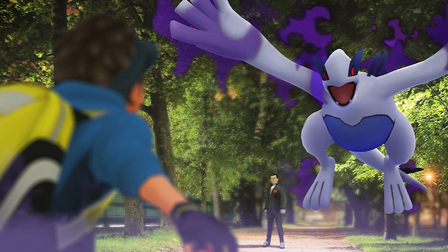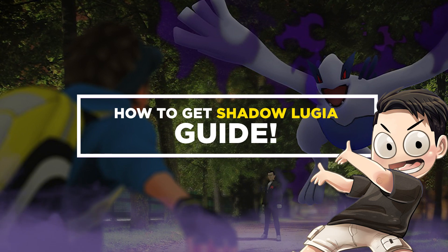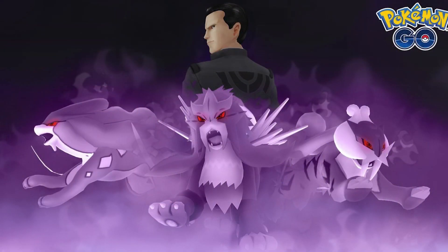How's it going everyone? It's me, it's Count, here with a brand new Pokémon GO video. In case you didn't know, you could actually pick up Shadow Lugia by battling Giovanni right now, and it's actually quite an easy battle compared to the previous Giovanni battles we've had. I'm going to be telling you how you can defeat Giovanni while he's holding a Shadow Lugia, and I'm also going to be giving you my thoughts on whether or not you should go for it, or save those Rocket Radars.